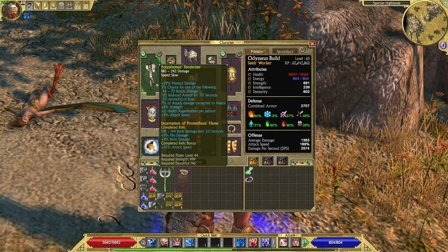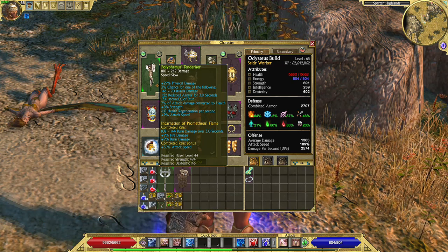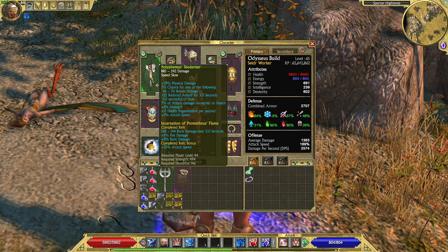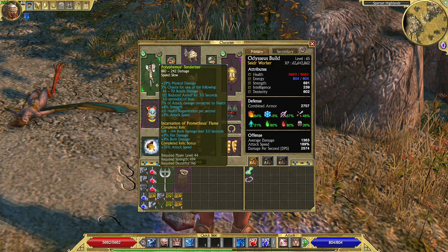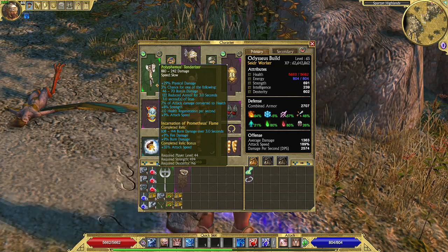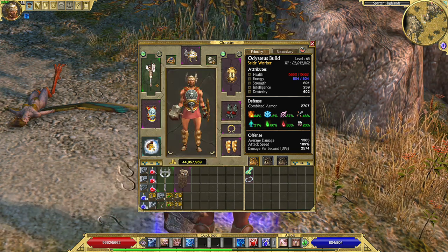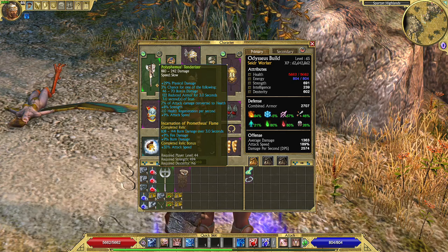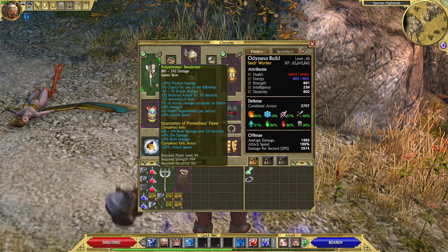Here we have the Polyphemus Tenderizer again. As we said before, this one doesn't have a prefix, but it has the suffix of Reckless Power. I decided to go with the Incarnation of Prometheus' Flame relic — first because it provides some burn damage over time, which is fire over time damage, and it helps deal more elemental damage overall. Also the relic bonus is 35% attack speed, which was very important. The club weapon is a slow weapon as we can see, and since this is a melee build all about attacking with this weapon, attack speed was critical.